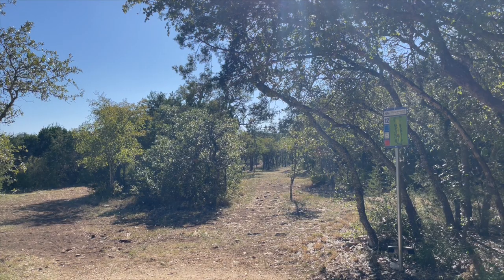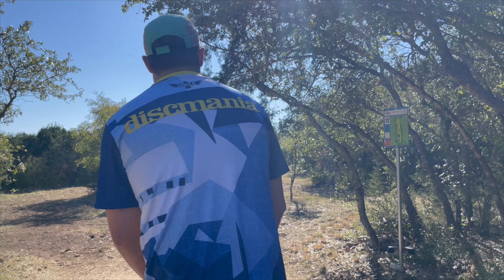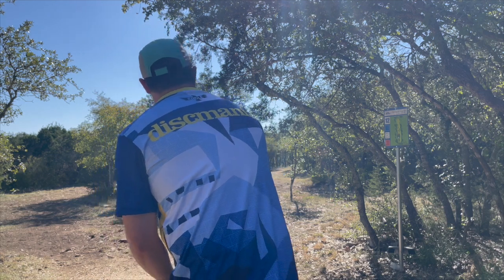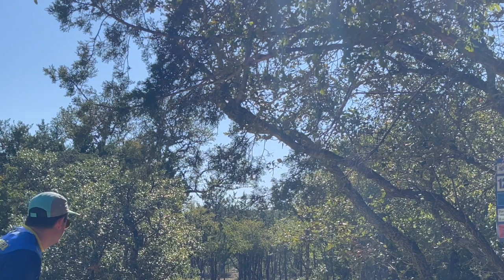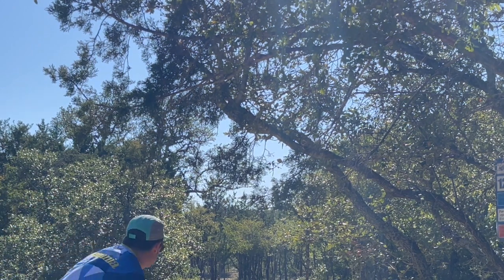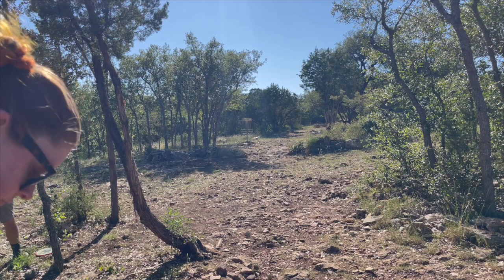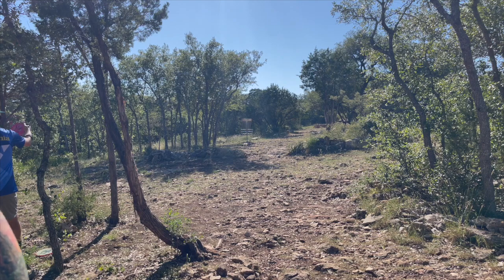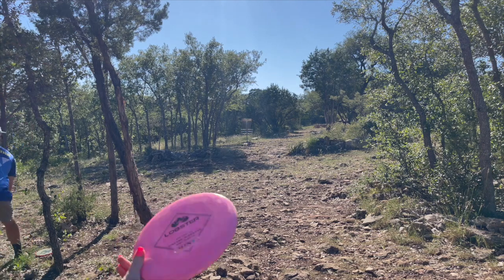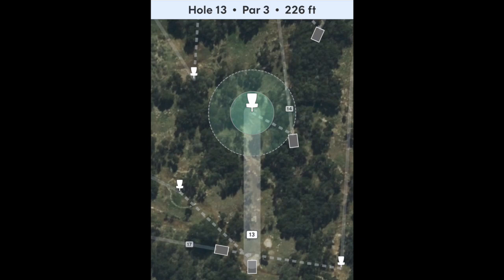Hole twelve, 302 feet. Lots of over-the-top options here but I didn't want to — it looked a little squirrely, so I'm going Eclipse Envy, over everything but as low as possible. Ended up with like a 50 or 60-footer, so I could have bumped up to a mid-range. This is what the green is looking like — you can see lots of scrubby stuff to catch your disc as it approaches the basket.